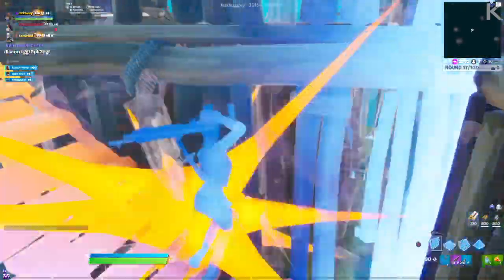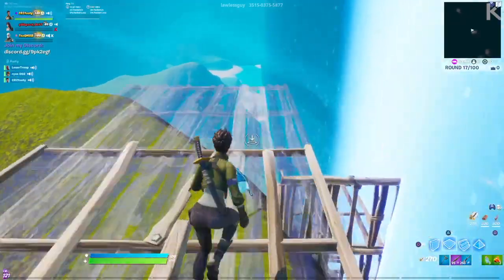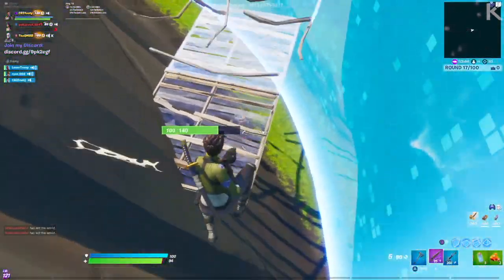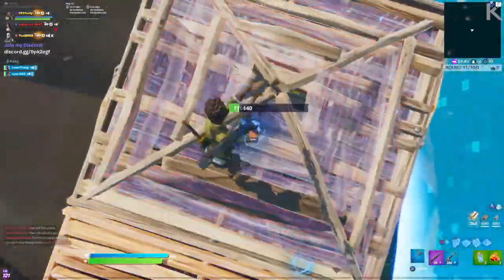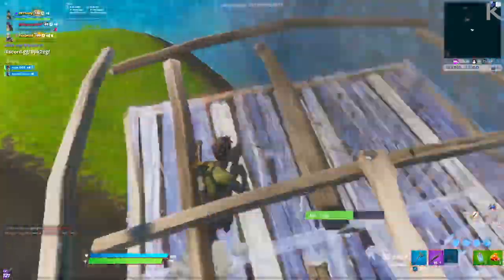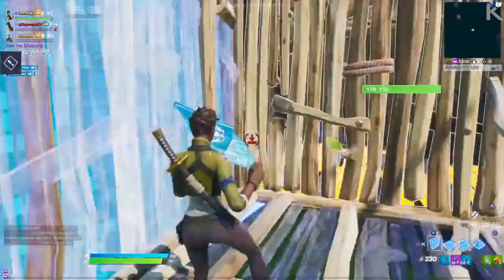After you play those few warm-up games — which I recommend are either duos or squads — you do zone wars and box fights. Zone wars and box fights are the best for editing, boxing up, and playing competitive with old school settings. Even within zone wars you can practice your 90s, floor walls, ramps, and so on — it's just the best option overall.